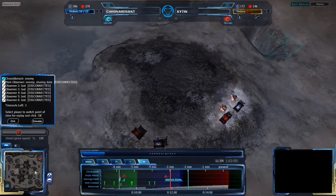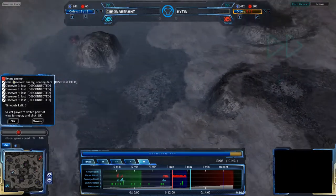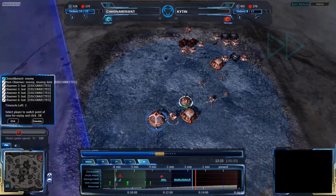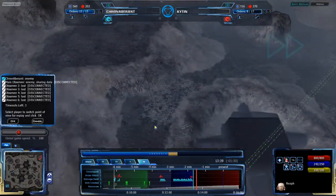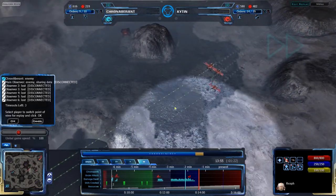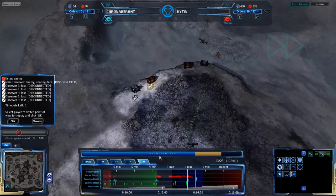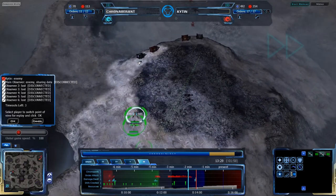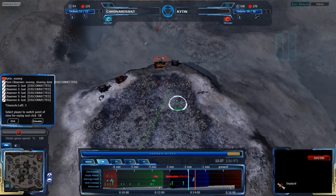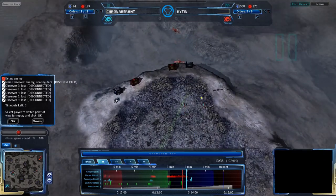Kronaberant is chronoporting — this could be a good time to try to deal with his expansion. It looks like he may be doing so, but no — he was just taking damage. Kitan moved back, not sure if he was afraid of the attack. He was moving back to retreat and heal up his Seppipods so he doesn't lose them — a good idea for the most part, though he could have saved one and kept the other two assaulting. Going back to attack at the 13-minute mark. Kronaberant does actually have a couple of Seppipods prepped to defend.